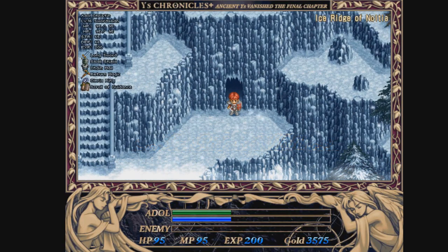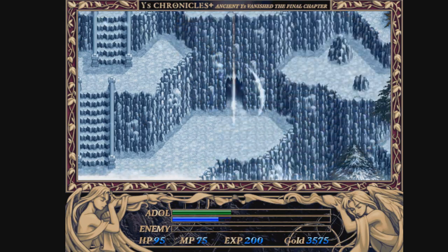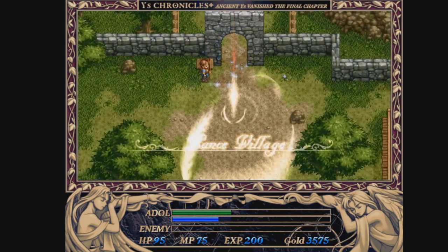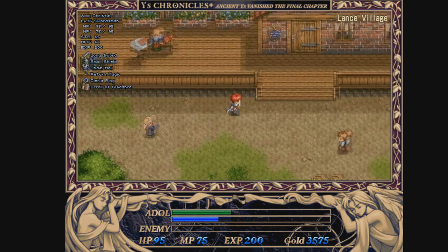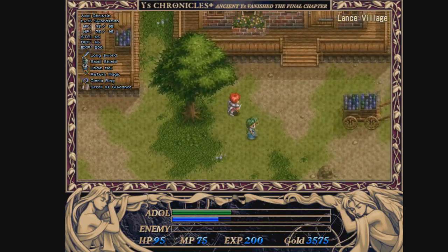Hey guys, welcome back to Let's Play East 2. Last time we finished up the first dungeon, saved Lillia's life, and got the return magic. This time we are going to use the return magic to go back to Lance Village. I know what you're thinking — what the hell — but I got my reasons for this.